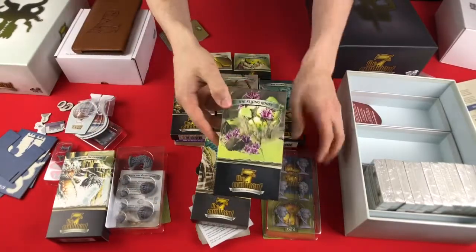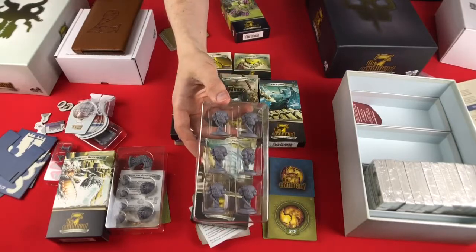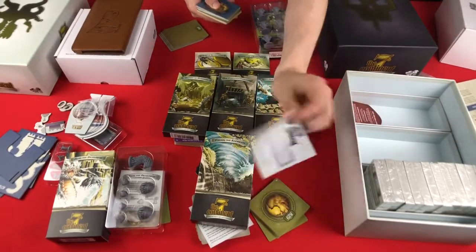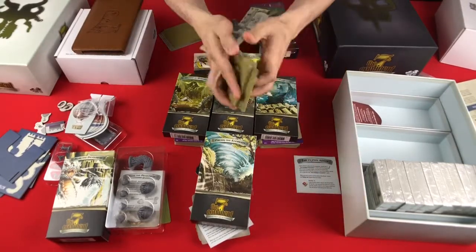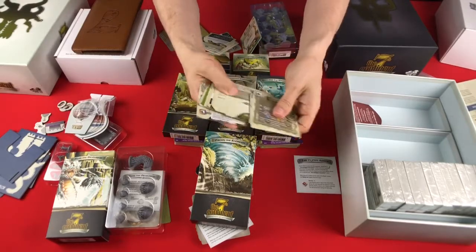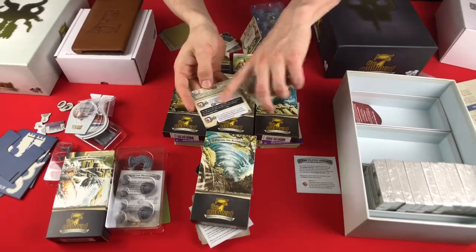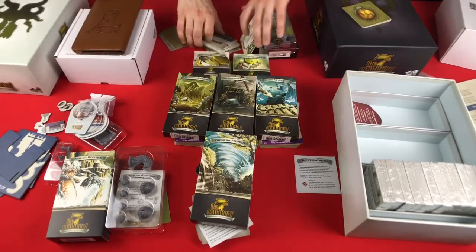Then we have the Flying Roots. This one goes with What Goes Up Must Come Down, so you have these balloon-type plants that you might encounter while up in the hot air balloon. Again, a small summary of what changes, and some cards that talk about finding different pieces and harvesting items from them. Most of these are things where you encounter something, you do something, and then it gets replaced by another card.